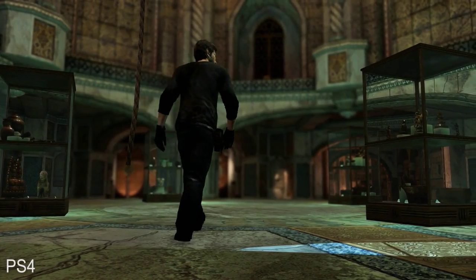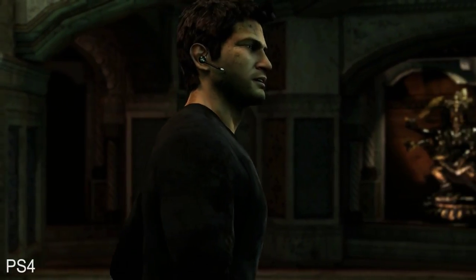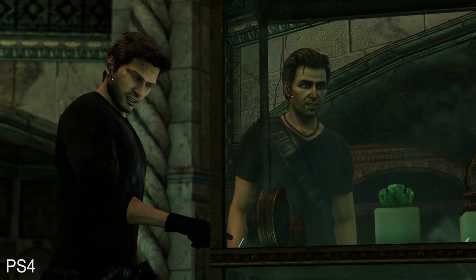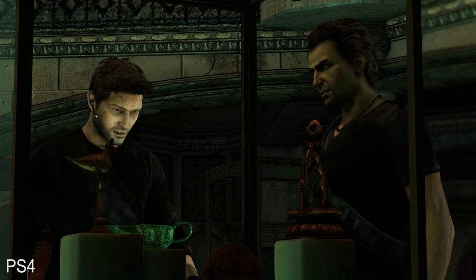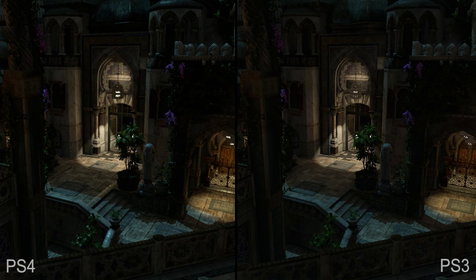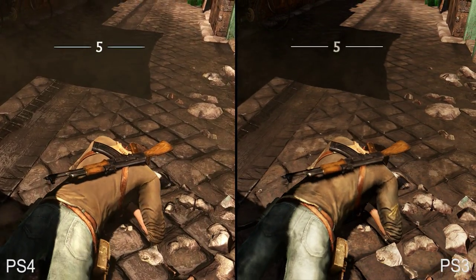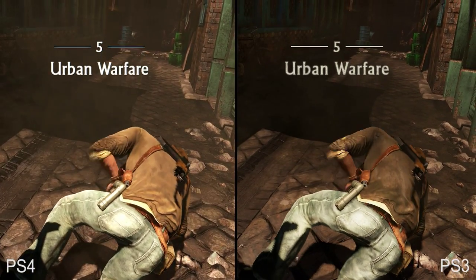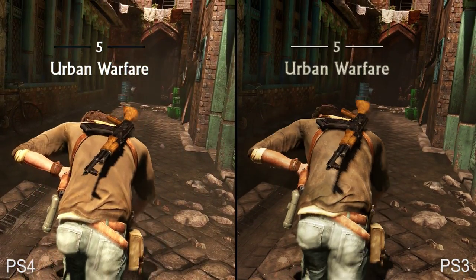So when approaching a remaster, we weren't entirely sure what to expect. Unlike Drake's Fortune, returning to the original PS3 version of Uncharted 2 was not at all a jarring experience — it remains a beautiful, highly playable game that continues to impress to this day. The expected improvements include a full 1080p resolution coupled with an excellent post-process anti-aliasing solution that manages to dodge in-surface aliasing while minimizing flicker and blur. This is then coupled with a moderate level of anisotropic filtering that appears to vary on a per-surface basis, resulting in a significant improvement to image quality all around.